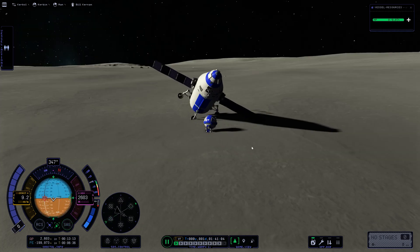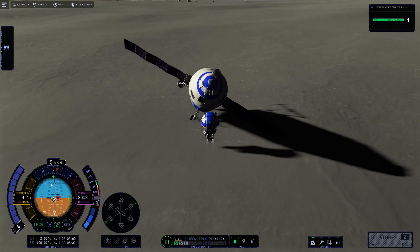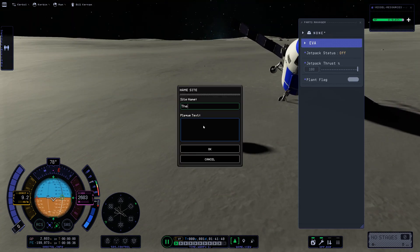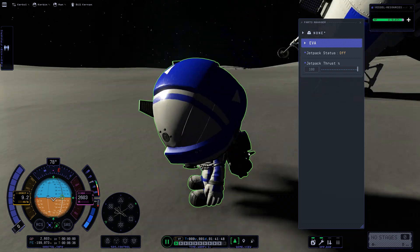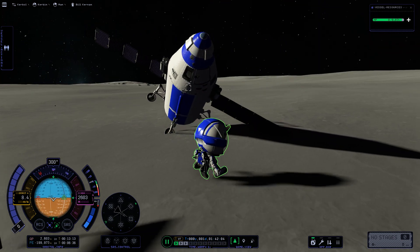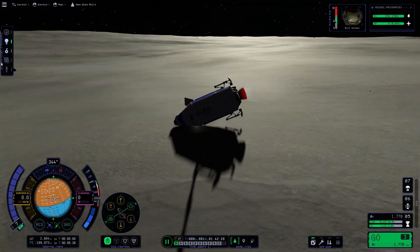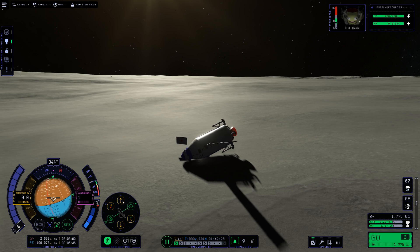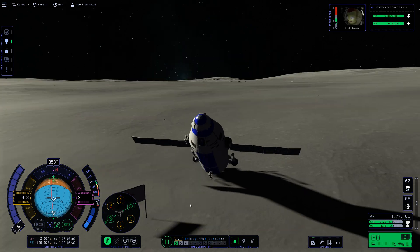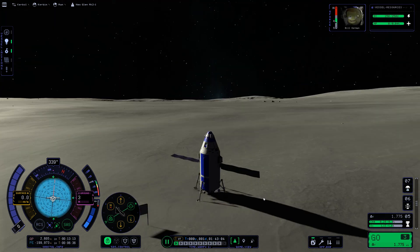Hopefully Bill can not tip his craft over. Maybe he can knock it back up with his jetpack — that doesn't seem to be working. Let's just plant a flag and figure this out later. Fortunately Kerbal crafts have very strong reaction wheels. If Bill gets back in we can use those reaction wheels to get this craft upright. Just retract the landing gear, pop this thing upright, put the landing gear back out.